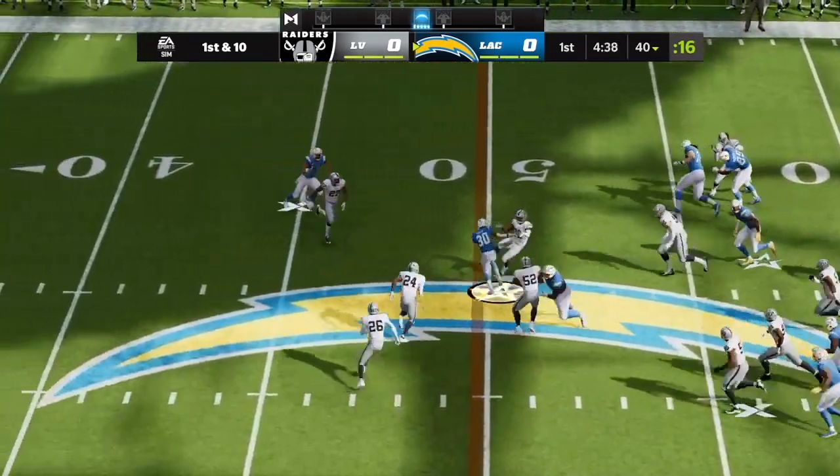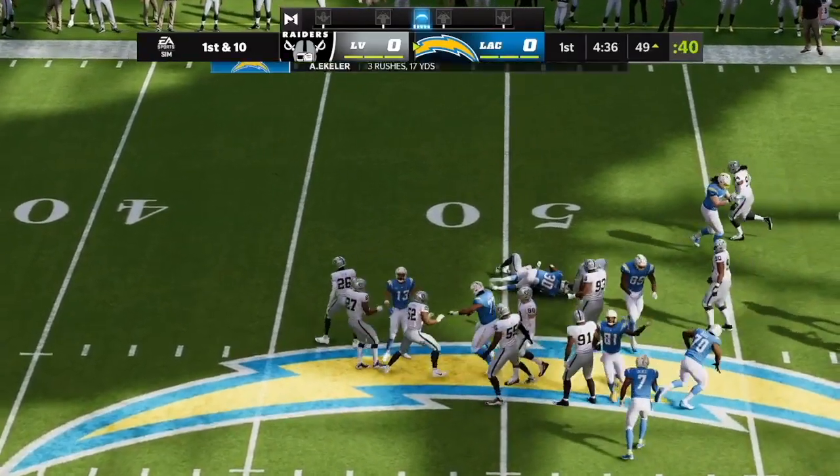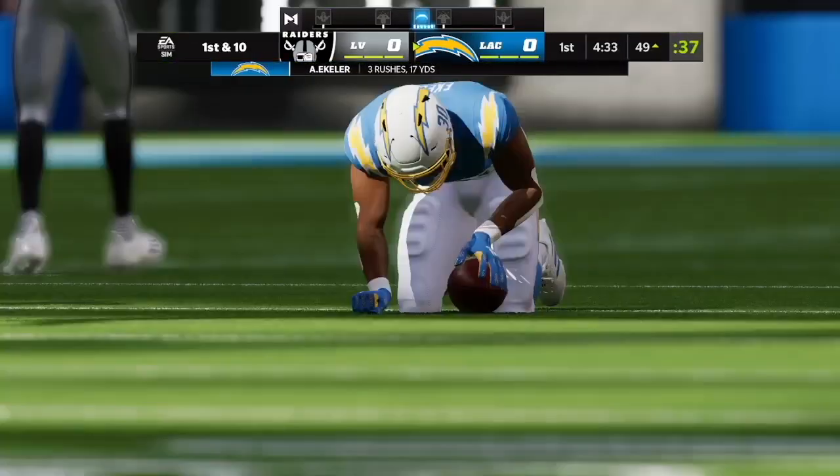Running on first down, Ekeler able to slither by and he'll be taken down, but not before he works it past the 50.